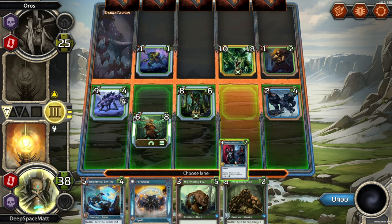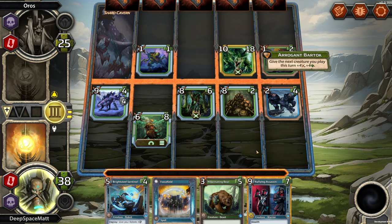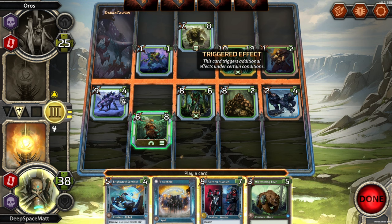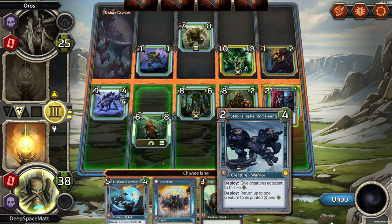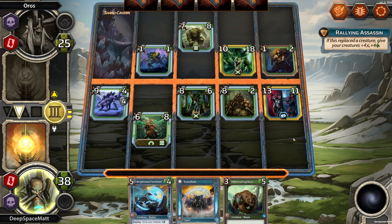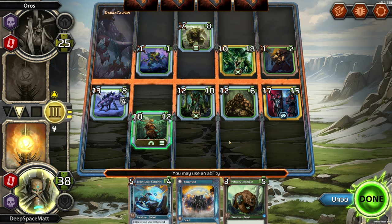We could play the Assassin here and then buff it up. We can replace this — give all our creatures plus 4, plus 4. Or give the next creature you play plus 4, plus 4. Let's put you here and replace this with an Assassin — 7/8. You have a triggered effect: when another one of your creatures enters the back row, give it plus 1, plus 1. We want to replace this — it gets plus 4, plus 4 for all our creatures. Excellent. We're looking good. We may use an ability — we don't want to use that.